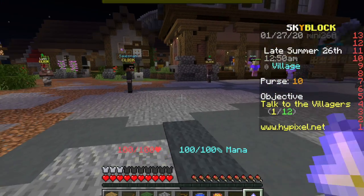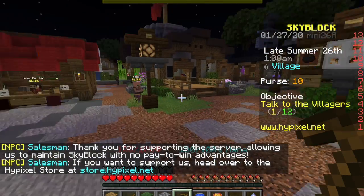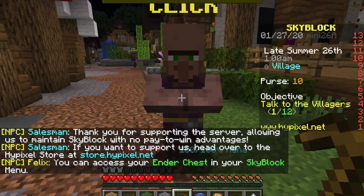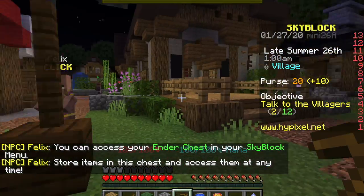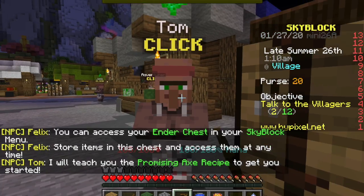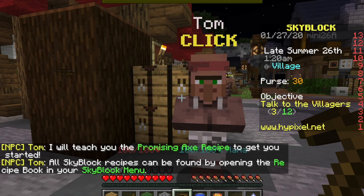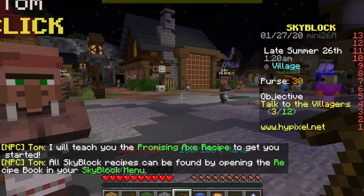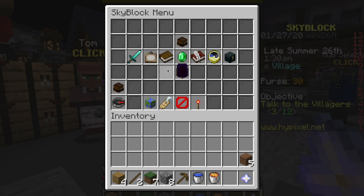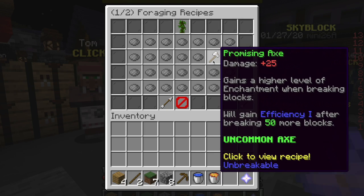This is where I was wondering where it shows up, but I have to go to him to craft it. Now we're going to talk to everyone else. Felix says you can access your ender chest in your Skyblock menu, store items in your chest and access them at any time. He'll teach you the promising axe recipe. All Skyblock recipes can be found by opening the recipe book in your Skyblock menu.